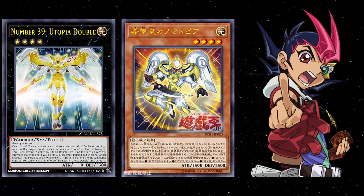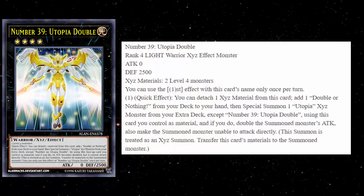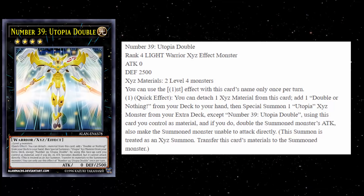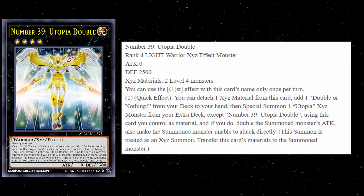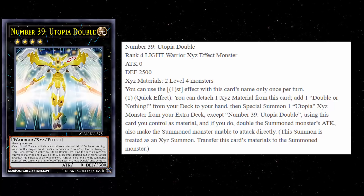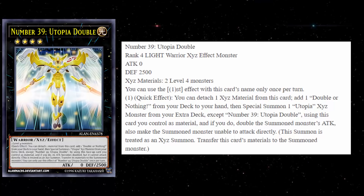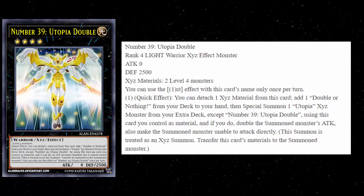So let's go ahead and check out Number 39: Utopia Double. This card is pretty damn awesome. It's a Rank 4 Light Warrior Monster, and of course it is an XYZ Monster. It has 0 attack and 2500 defense, so basically you're not getting any damage out of this card, but the effect makes up for it. When I first saw that I was like, oh, this is going to be a terrible card — but nope, it is actually quite amazing.